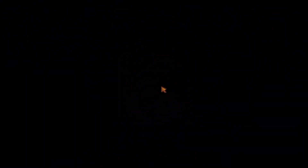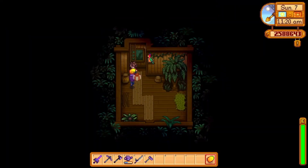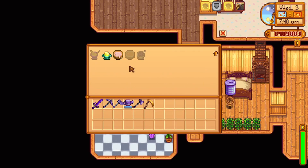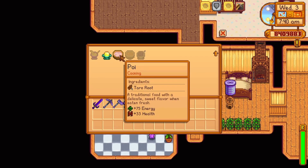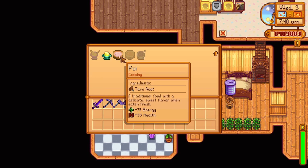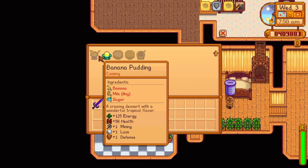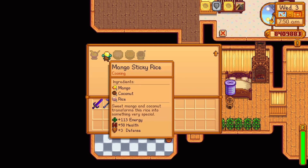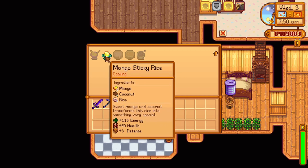Lastly, you'll want to become friends with Leo, who you'll encounter on the island. At three hearts with him, he'll send the recipe for poi — four taro root, replenishing 75 energy and 33 health. At seven hearts, he'll send the recipe for mango sticky rice — one mango, one coconut, and one rice, replenishing 113 energy and 50 health and increasing your defense by three for 5 minutes and 1 second in real time.